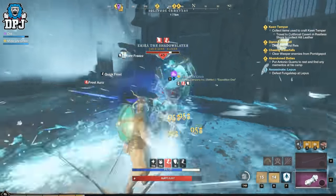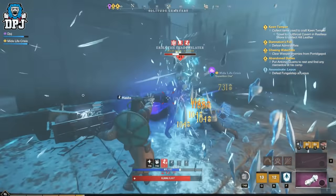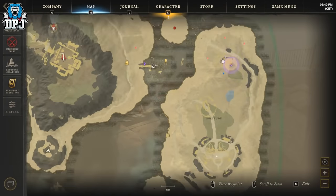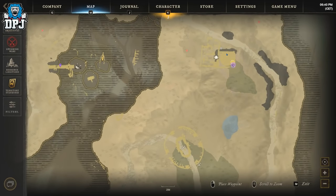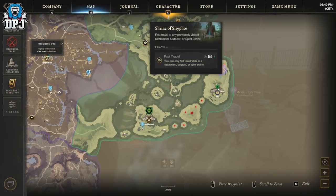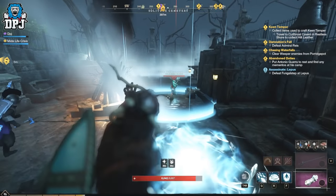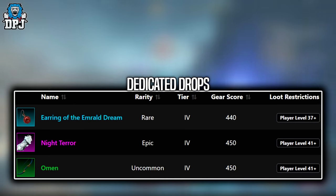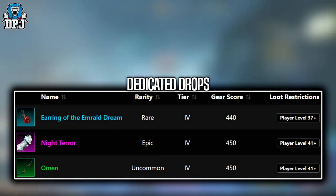Next up we have Eureka the Shadow Slayer, who is a level 45. This dude is located here on the map. She spawns in at every minute and her dedicated loot you can see on screen now. This one is a real easy kill — just stay next to her spawn and you won't be bothered by any other enemy.